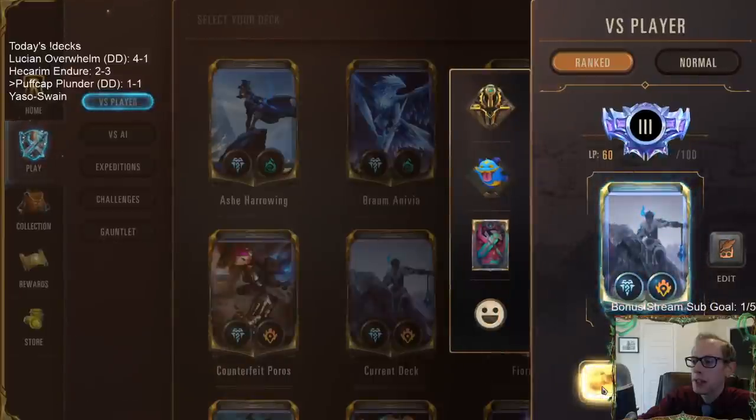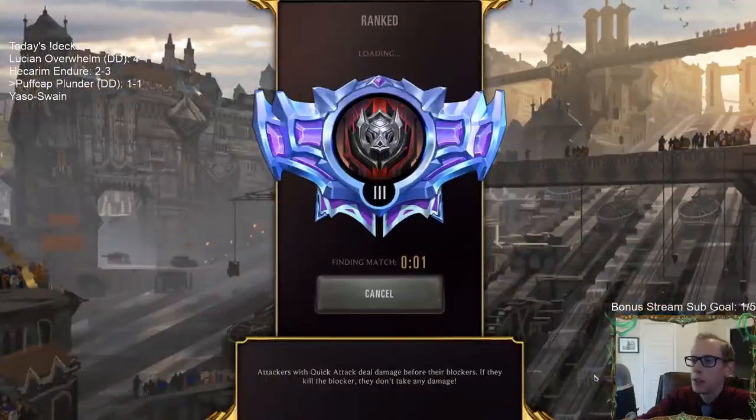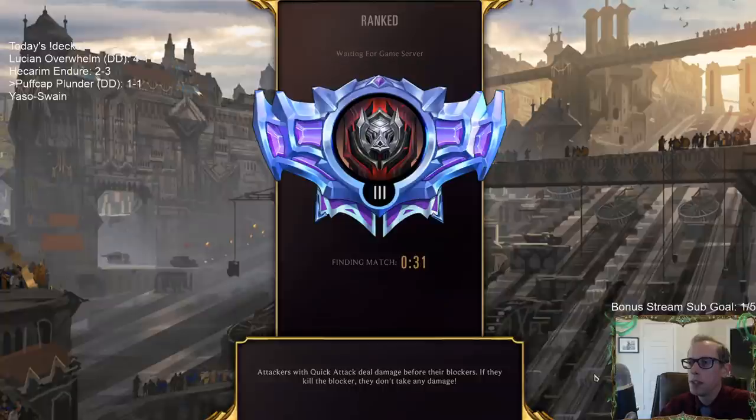Sometimes your opponent just has turn 1 Legion Saboteur, turn 2 Legion Grenadier, turn 3 whatever that 4/3 Overwhelm is, turn 4 the 6/4 Overwhelm, turn 5 two-drop drops including the thing that does damage, turn 6 Darius. Sometimes they just have all that. We were still at 12 when they played turn 6 Darius, but then they had Noxian Fervor and Decimate for turn 7.